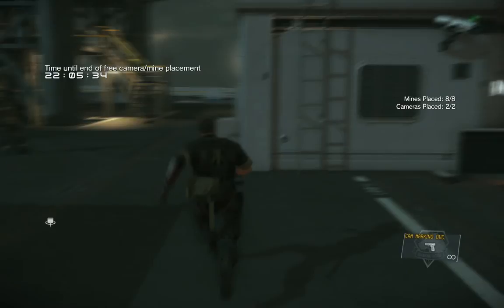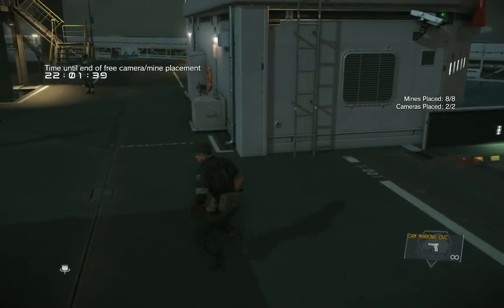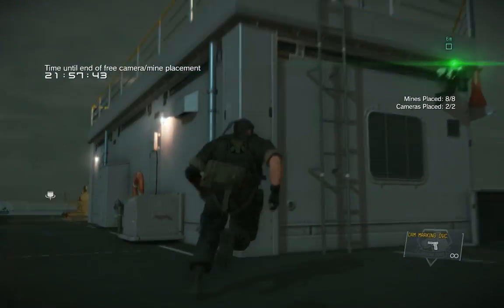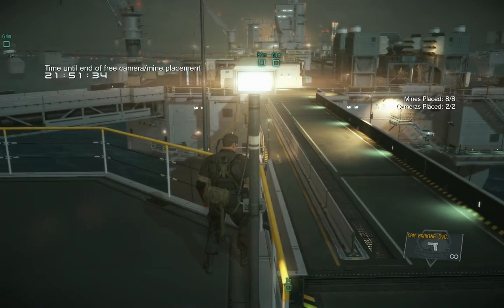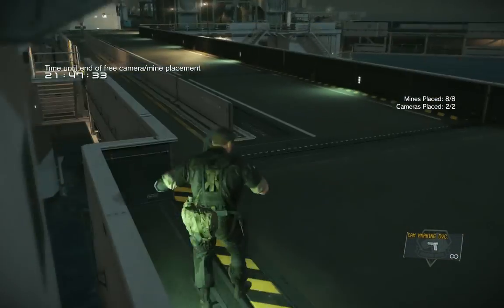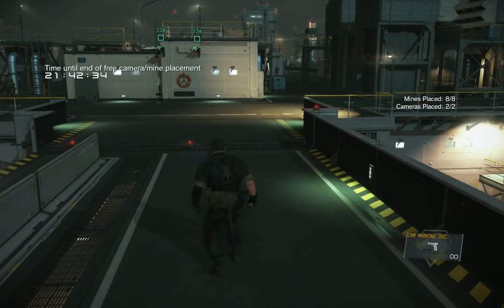This is a very, very tough setup. It will force a player to take one of those three approaches on this side: go down the ladder or use the pipe. Either way, the mine below prevents that. And if they decide to go overland, they're risking a guard encounter, UAVs, and eventually having to deal with these three mines.